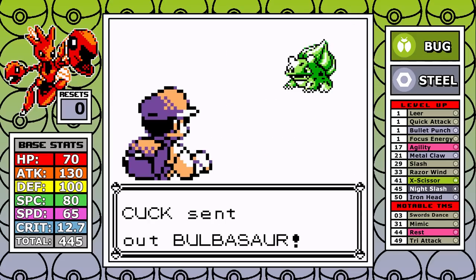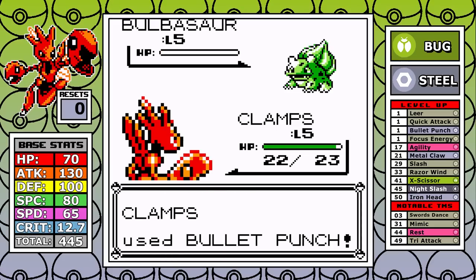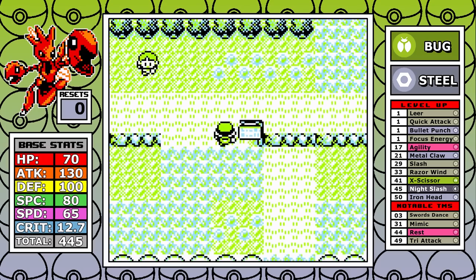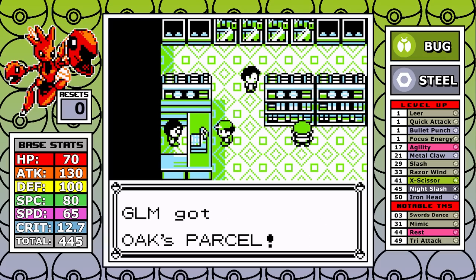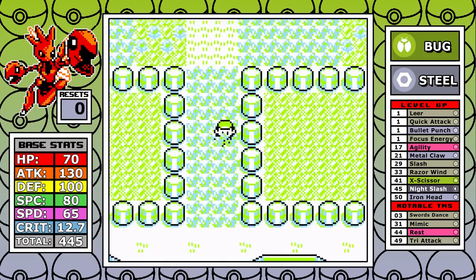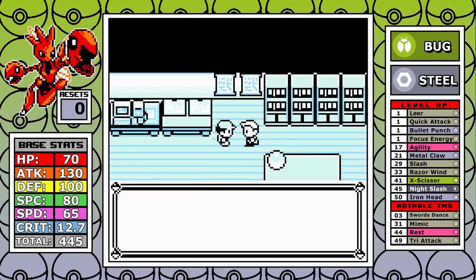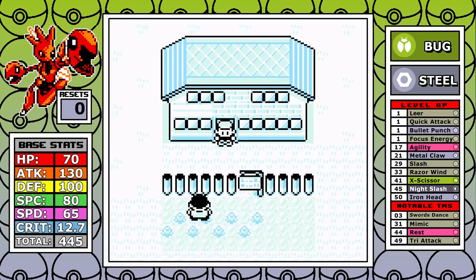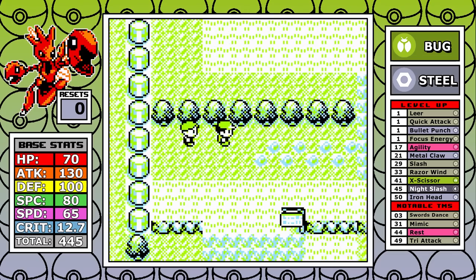I'm trying white lettering on the stats overlay — it's likely not permanent, but I'd like your thoughts on it. As for Scizor, it has some interesting things going for it: only one double weakness to fire, a ton of resistances, and a massive 130 base attack with solid overall stats. A 445 base stat total would put it 13th overall in the original 151, and its 65 speed is serviceable.